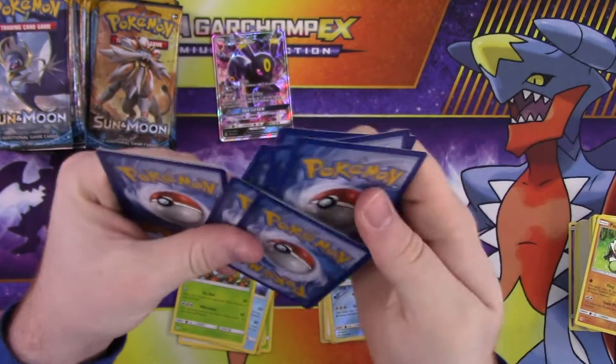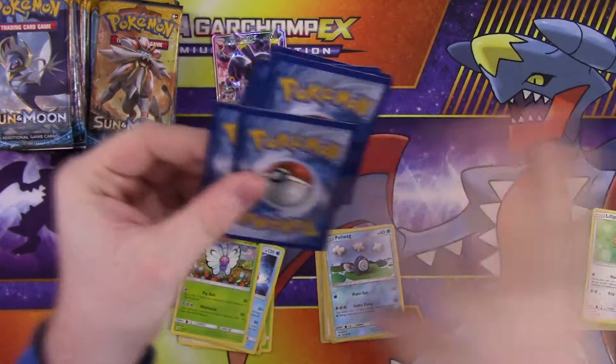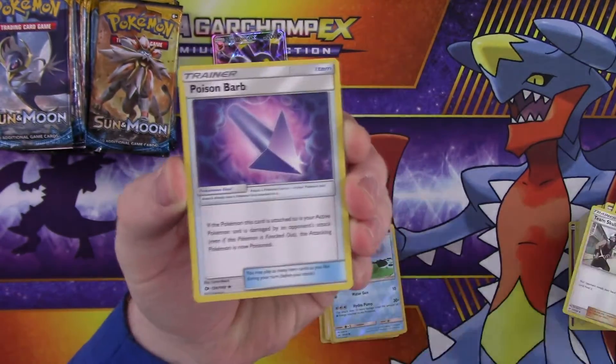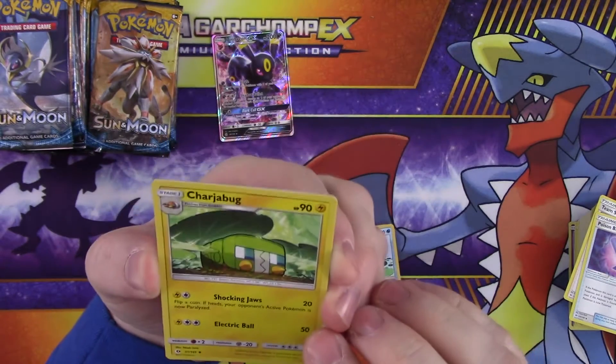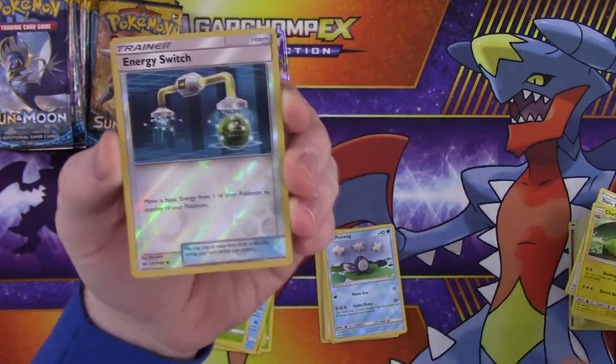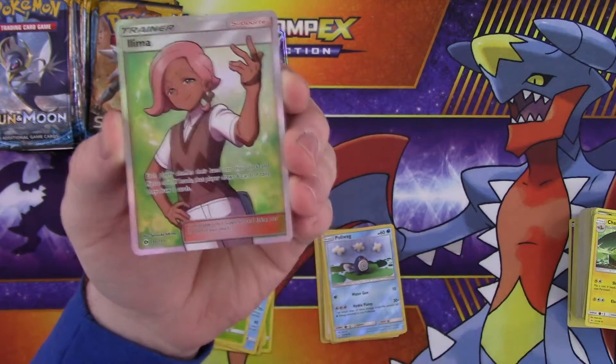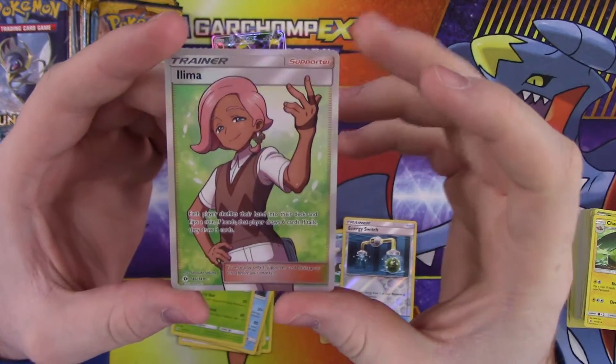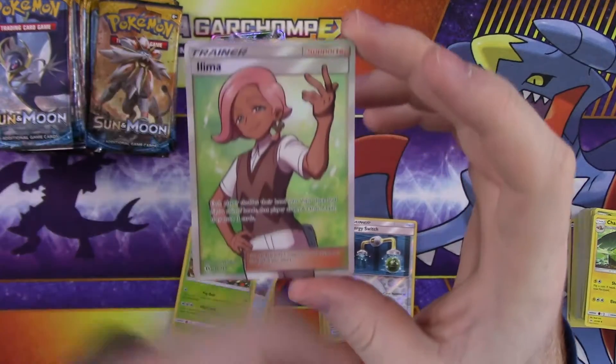I've only got about an hour into it, not much. Energy, Team Skull Grunt, Poison Barb, Charjabug, reverse Energy Switch, and a full art trainer Lillie — or Lima however you say your name — that's pretty cool. So that's two notable things so far.